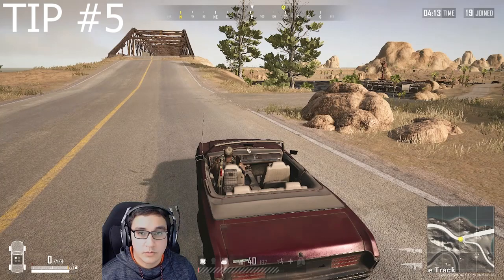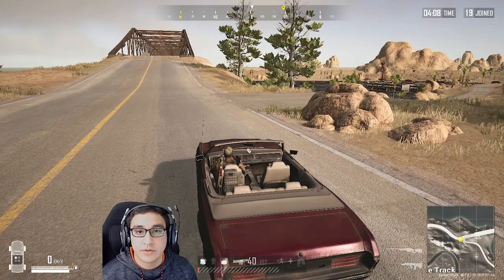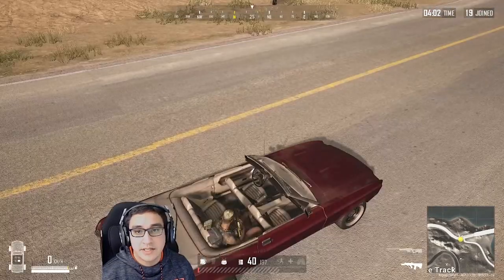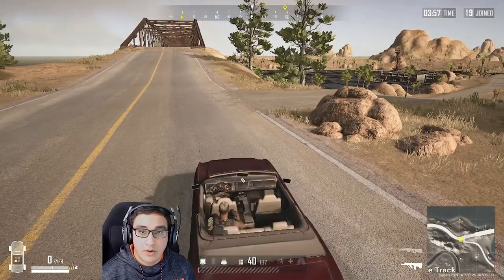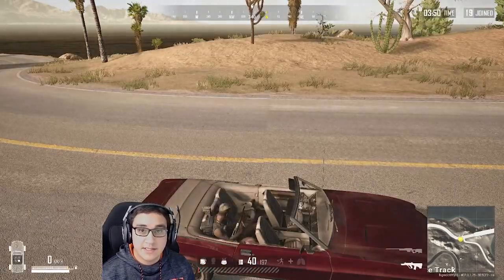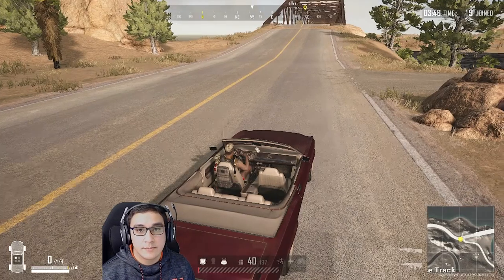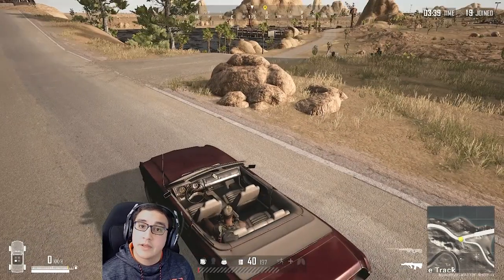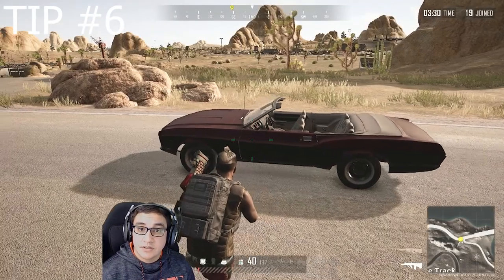Tip number five — old but gold: swapping seats in a vehicle. Just click A and you swap seats without having to press B to get out. It always cycles in the same order no matter how fast you click A. If you hop in the back-right seat of any four-seater, keep clicking A and you'll eventually end up in the driver's seat. If you need the driver's seat faster, hold A and you jump straight there.